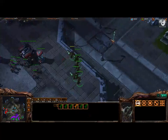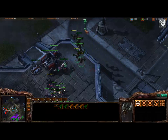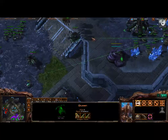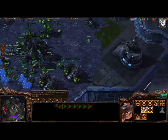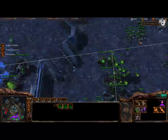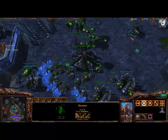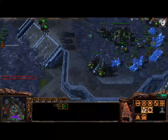Pull back. Looks like he's just gonna transition right into a normal bio build. Looks like he doesn't have stim yet either. Go ahead and keep up drone production at this point. Take your fourth. Send one Zergling right outside his natural so you can see immediately when he's moving out. But just make Mutalisks right now. Mutalisks and drones. No Zerglings yet. And mine both the Vespene Geysers at your third. That's when you're gonna go ahead and make those two Evolution Chambers.